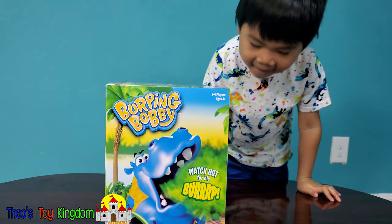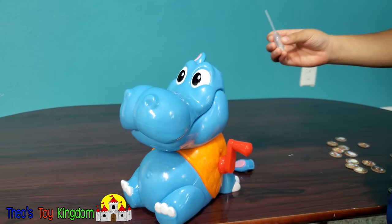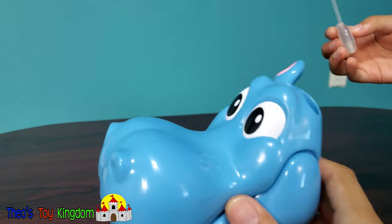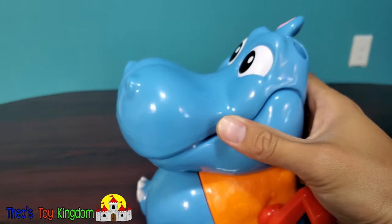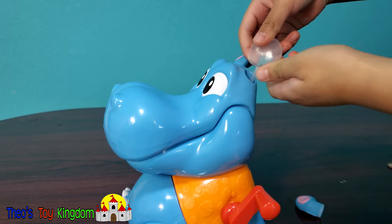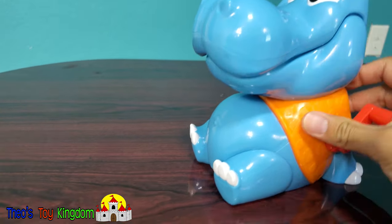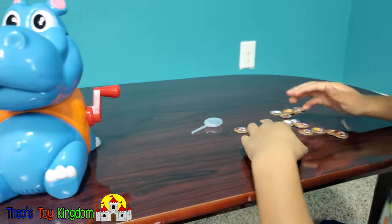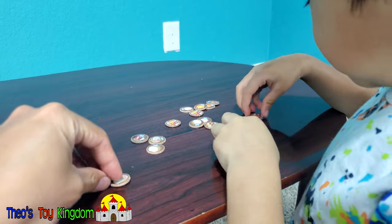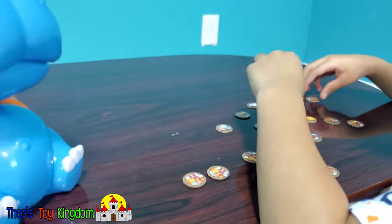All right, we're gonna do some prep work with Burping Bobby. Wait a second, Theo, we're gonna show them. So it comes with this thing where you fill it with water — you just take out one of his ears and you put it in, right there. You put it in his ear and you squeeze it, squeeze water in there. Now Burping Bobby comes with these tokens, and you all have to put them face down — so that's face down. Just put them all face down.